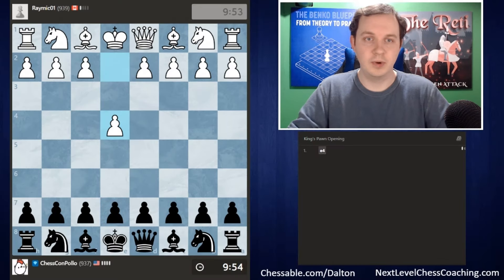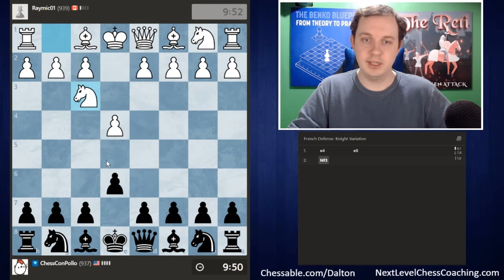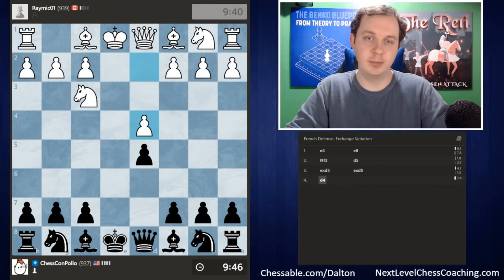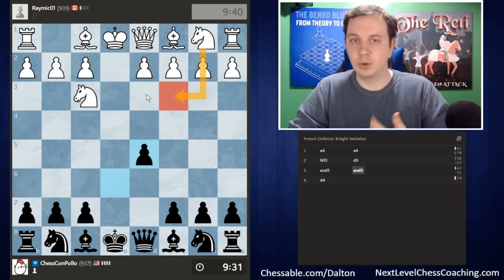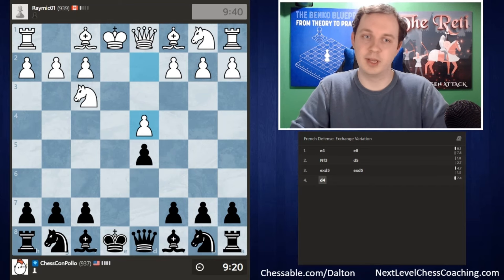In our first game, we're playing against RayMick01, rated 939. Going for our French Defense opening, they go for Knight f3. We continue with pawn to d5. If they trade the pawns, we recapture with the pawn — and that is what they go for. The best move for white is to play pawn to d4, to equalize the space situation in the middle of the board, and that is what they decide to do.